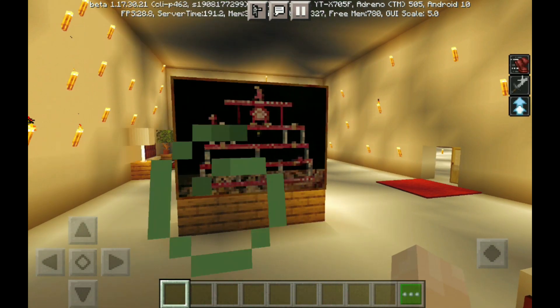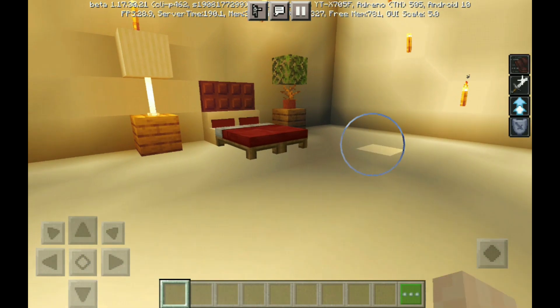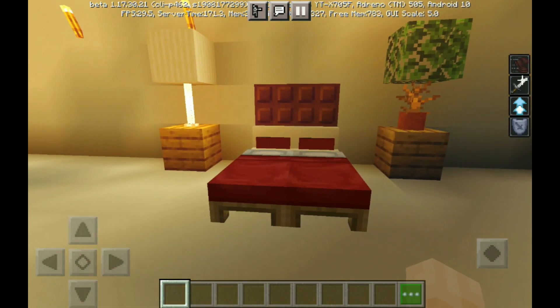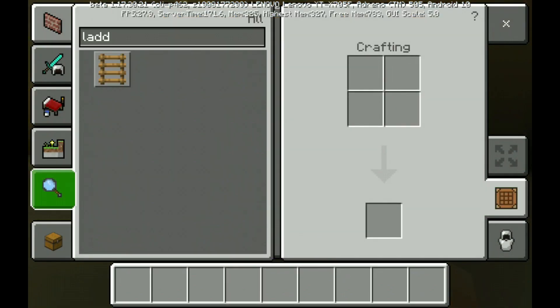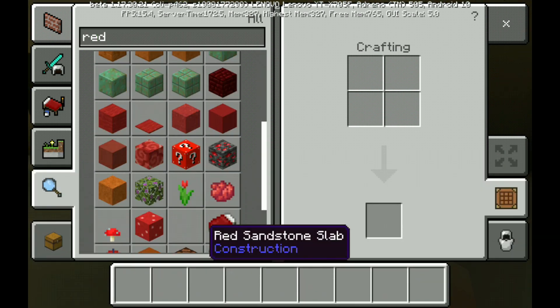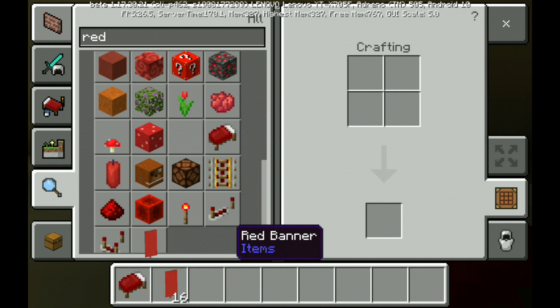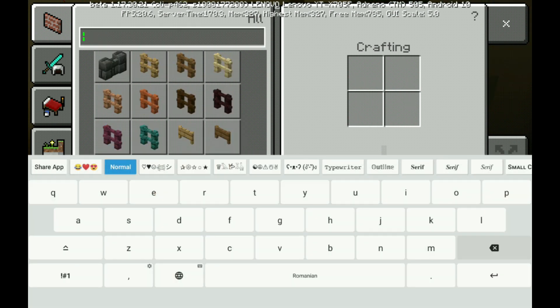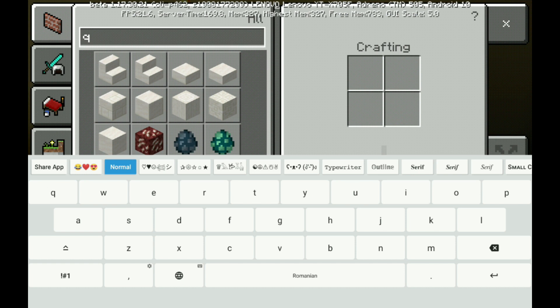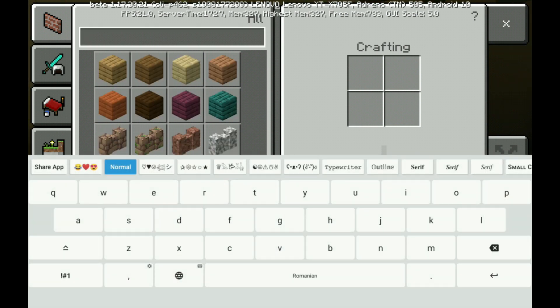Okay, now let's build a bed. First, get a red bed and red banners. Here I have some cobblestone stairs, mud brick stairs, and some trapdoors — dark oak trapdoors.